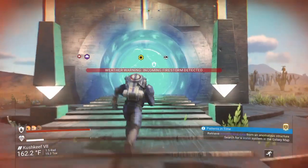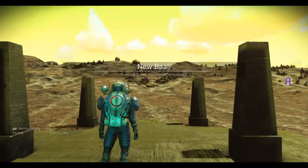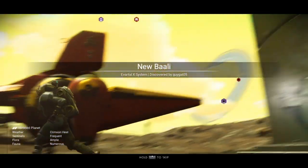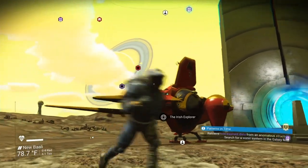Okay travelers, I'll see you on the other side. So what you want to do when you get on the other side is go to the right, and you're going to want to look up at the planet with the ring.